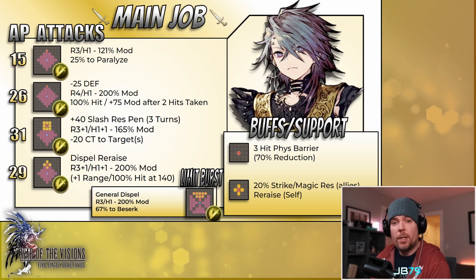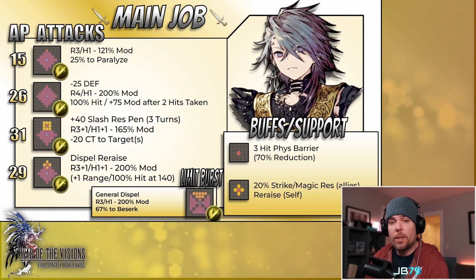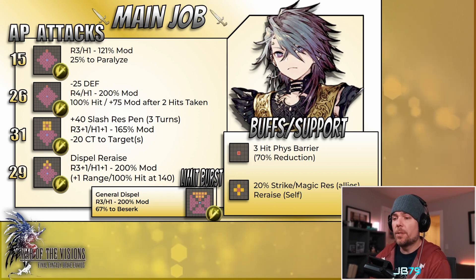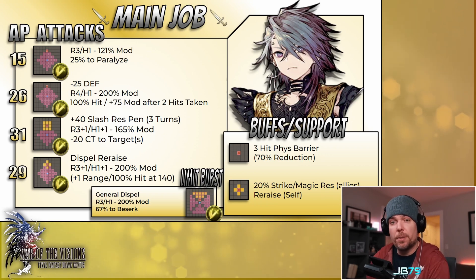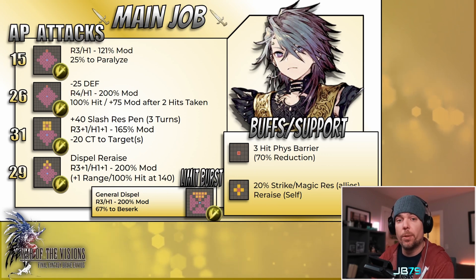Just commenting on the kit as a whole: one thing you might notice is that the skills carry quite large AP costs. This is not a unit that has any built-in AP consumption decreases, as we've seen on quite a few other recent units. So this unit is quite AP hungry, and it's definitely something you will need to consider when building him.